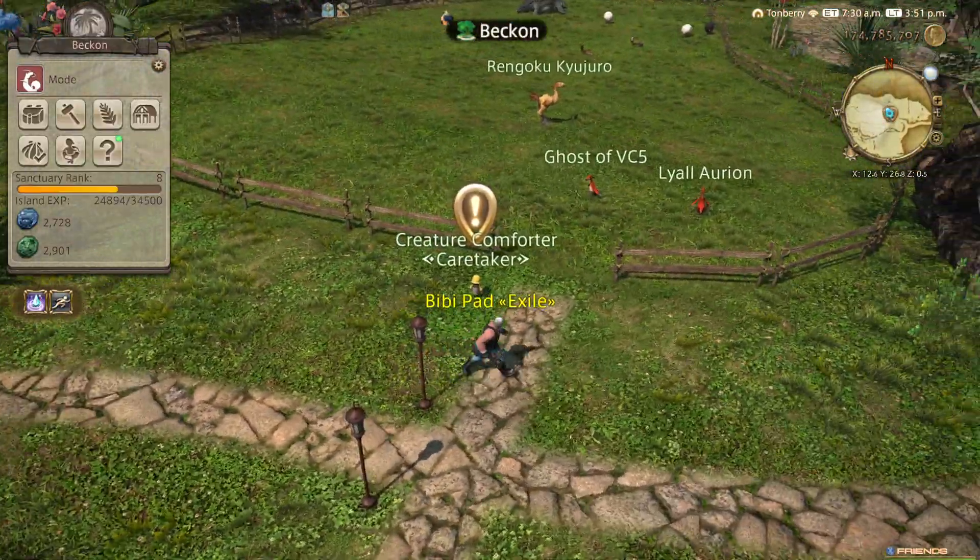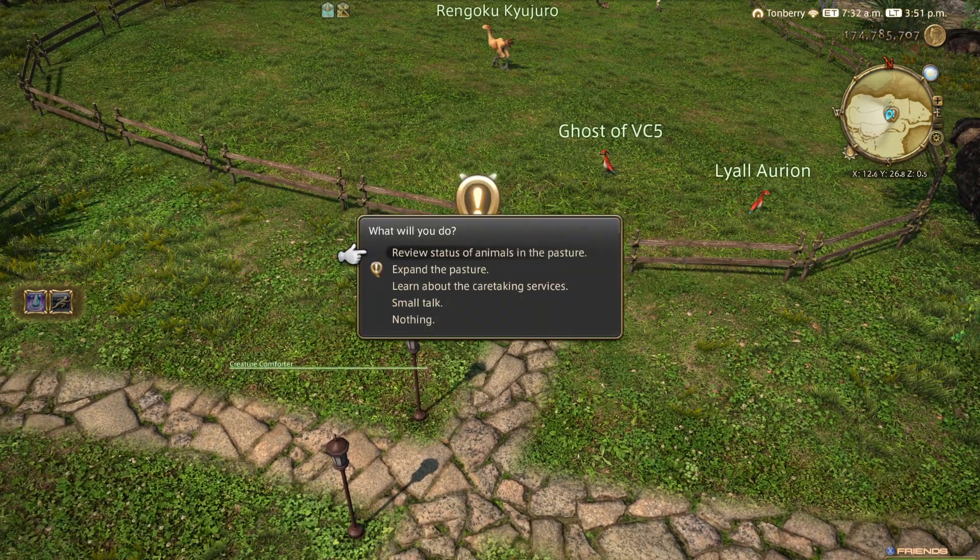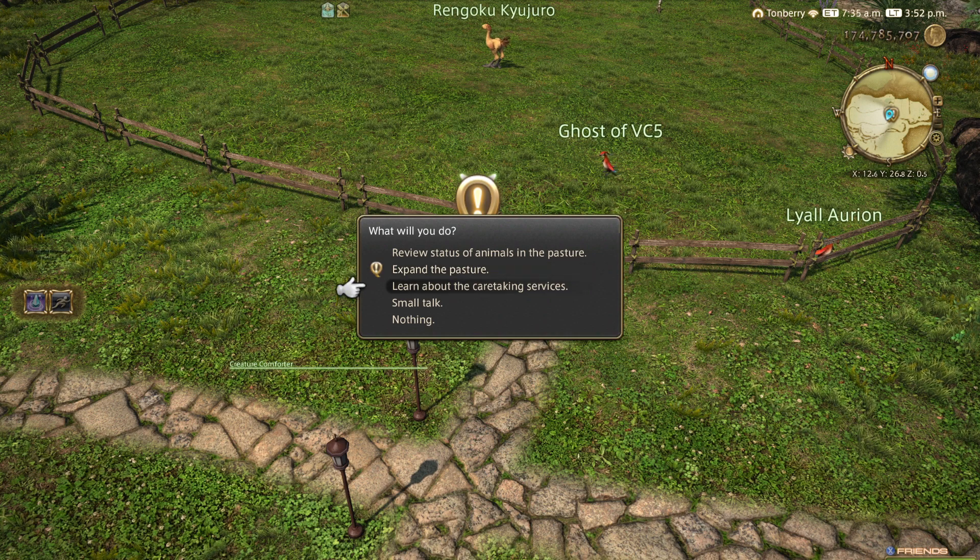So here's the entrance to pasture. We have an NPC — you can talk to him for some options. The first one, you can rename your animals or check on their status. You can expand the pasture, pay him the blue island currency to accommodate up to 20 animals, and some auto-feed and auto-collect caretaking services.